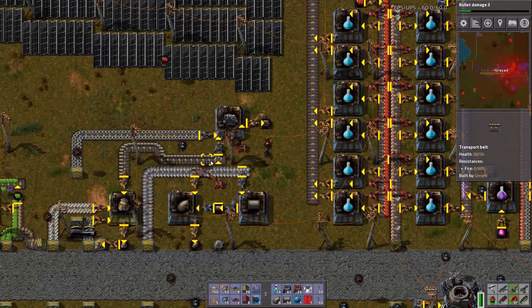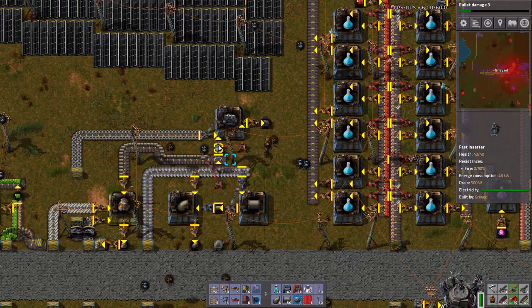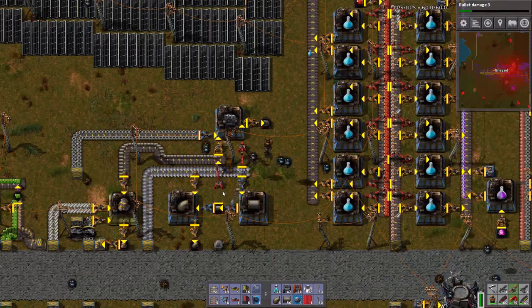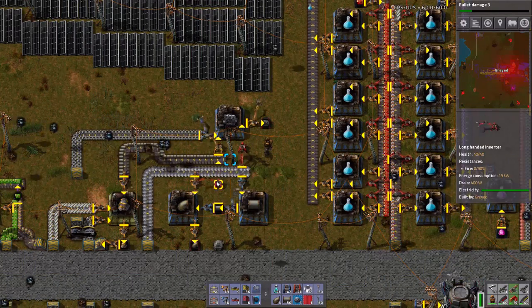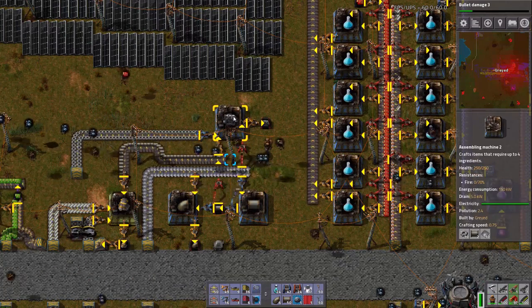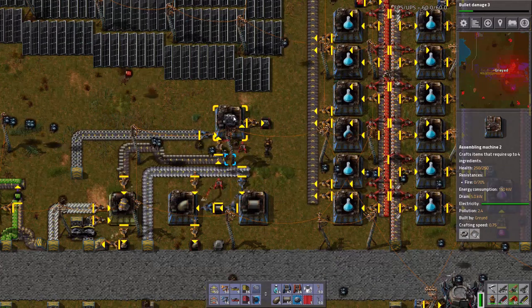I was going to do something about this little handoff game that they're doing here. This clearly does not need a fast inserter because it's limited by the long-handed inserter. And this is one of those things where, if it takes its time to build up a stock, I really don't care.